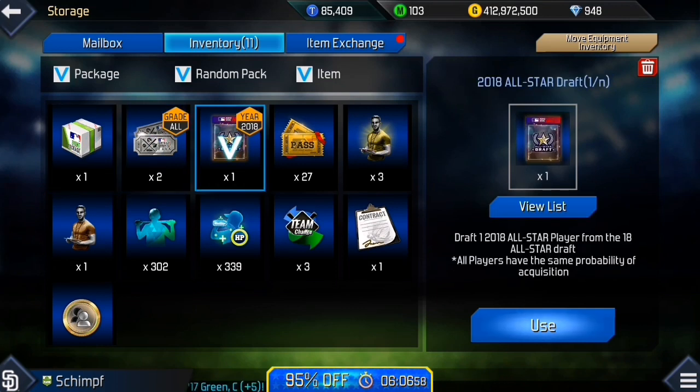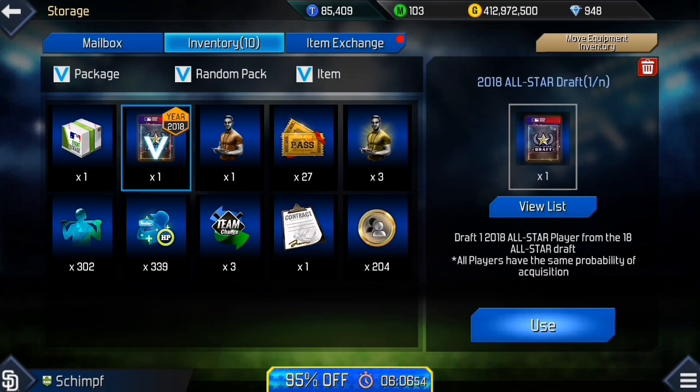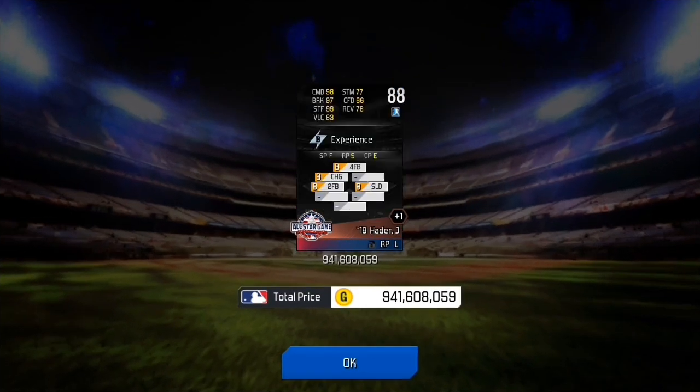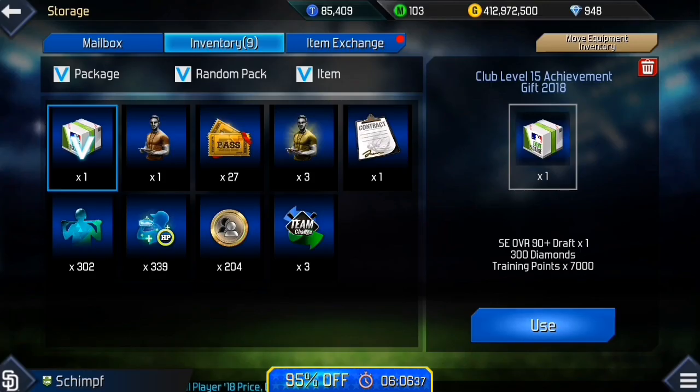We got ourselves the 2018 all-star draft, and my club reached level 15 — great job club! We get Josh Hader out of the all-star draft. That's honestly a really nice card, 941 million coins. That card should sell — that's a really nice card.